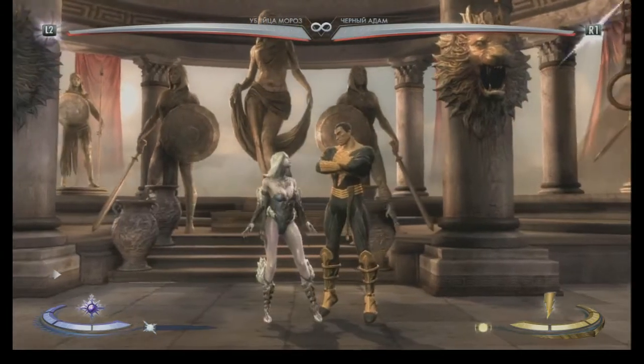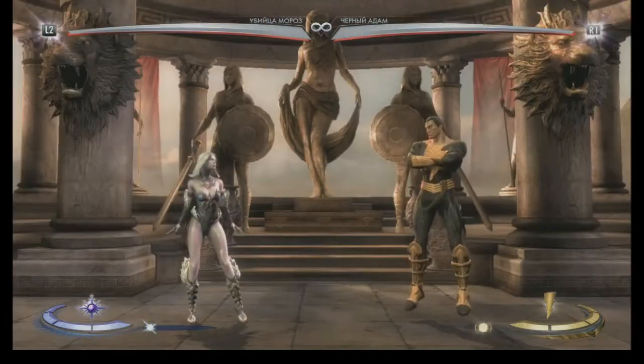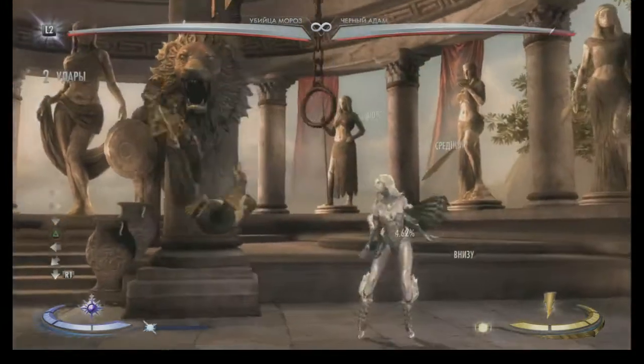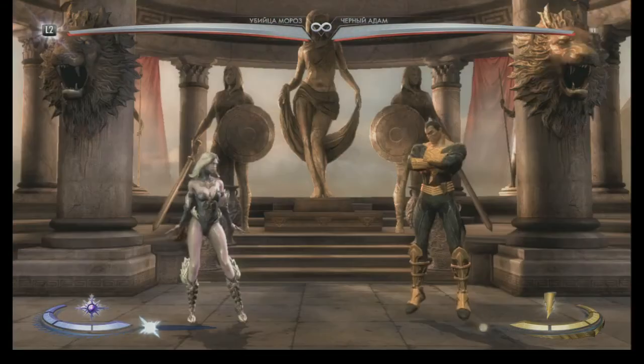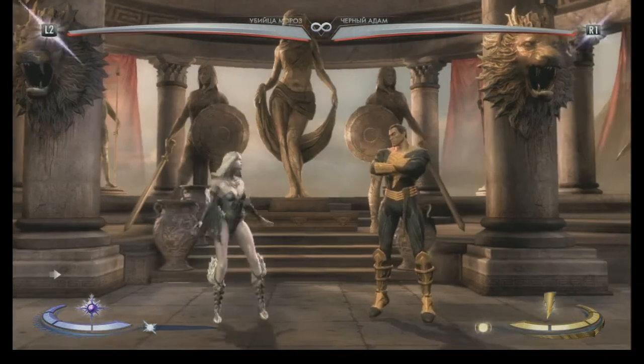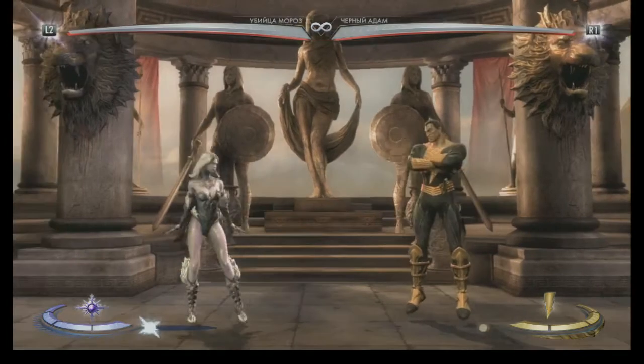If you hit them OTG, it yields your slide combo - and it's pretty much the same here. It's the same combo after down 2 low to the ground, or OTG, and after jumping 3.